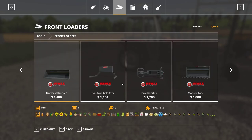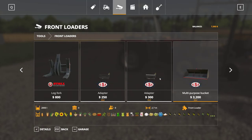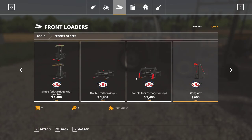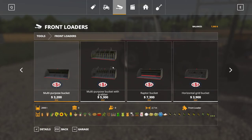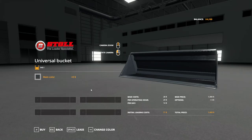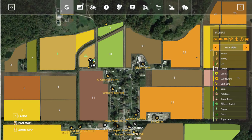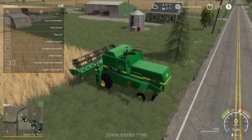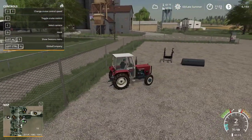Then we'll also go get a small bucket. The bucket they have here is a universal bucket at $1,400. Do I have a cheaper one? Probably not — just got to get the universal bucket. And in case you guys are ever curious, here's a little trick: select your tractor when you're not in it, say reset, and then when you teleport to it, it'll be right at the place where you bought the stuff. Pretty cheaty, but I don't mind.